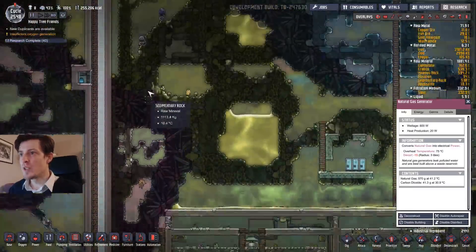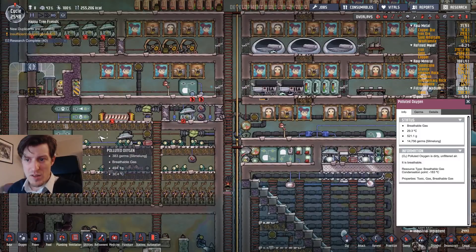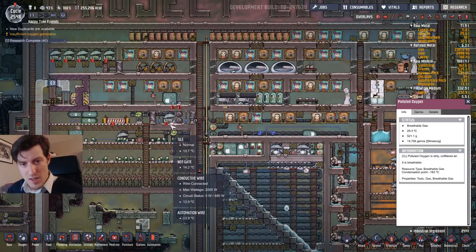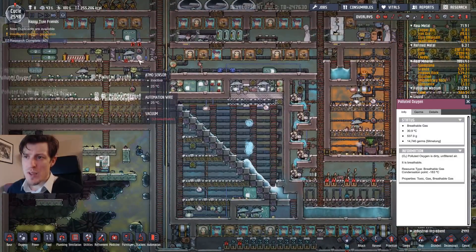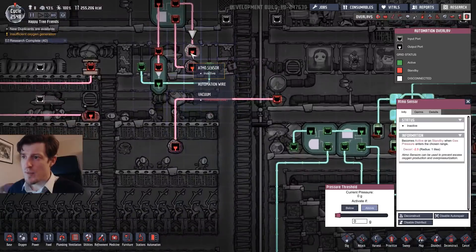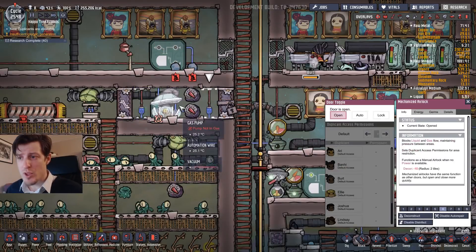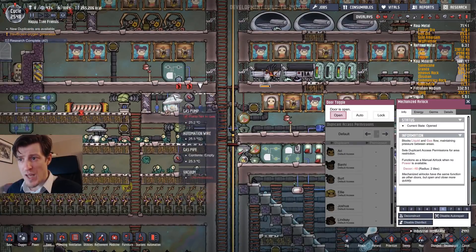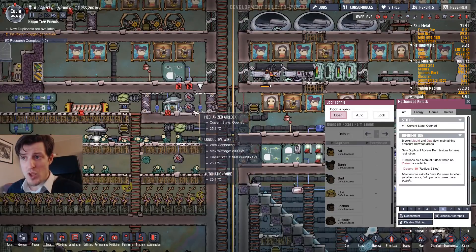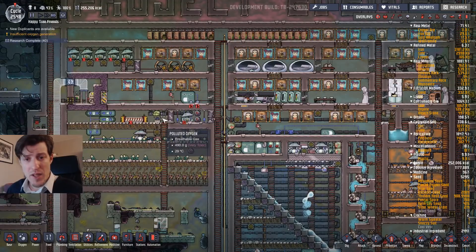Another example where you need an airlock is polluted oxygen. I want lower pressure here but I also want to collect the polluted oxygen — so without an airlock it would just mix with the rest of the oxygen. In this case I use a mechanized airlock. Basically you have two mechanical doors connected to a pump, and when there's gas pressure inside it locks down the doors and stops pumping out gas, keeping them locked until there's no gas pressure inside.